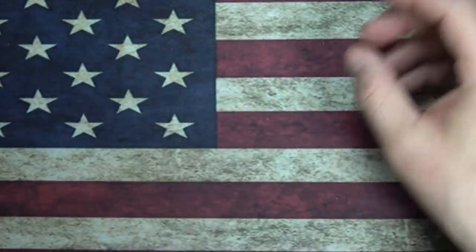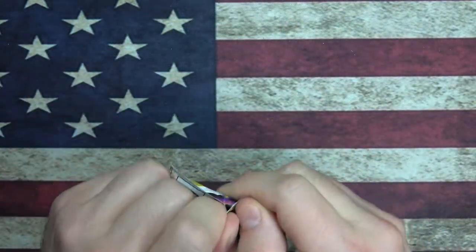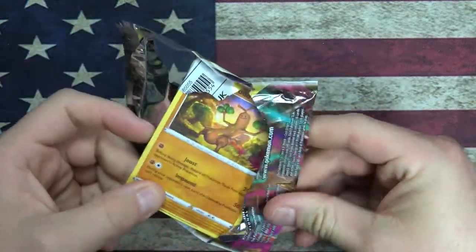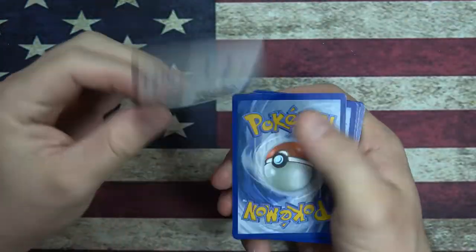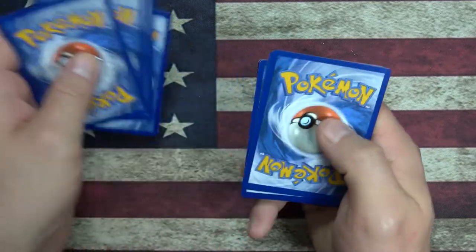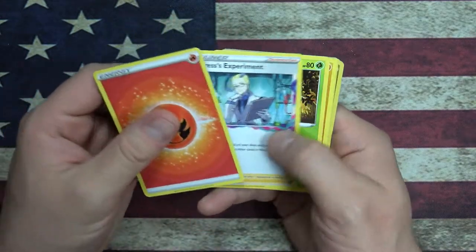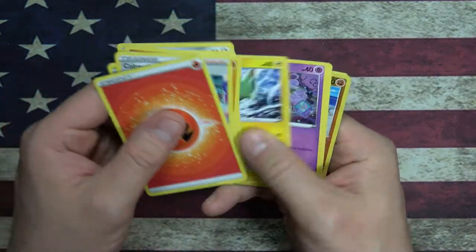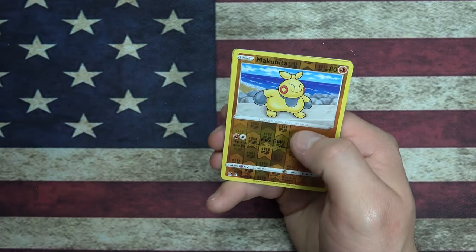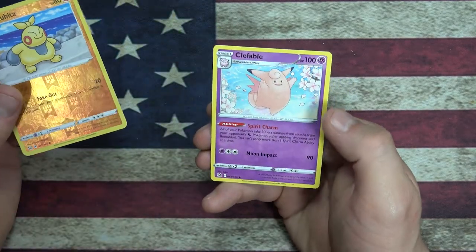One pack left! Are we going to get this guy? Probably not, but you can always hope - you never know, we could get blessed. Last code card of the video, hope you enjoy this little trip down Pokemon lane. We got a Reverse Foil Makuhita and a Clefable - finally got the Clefable!